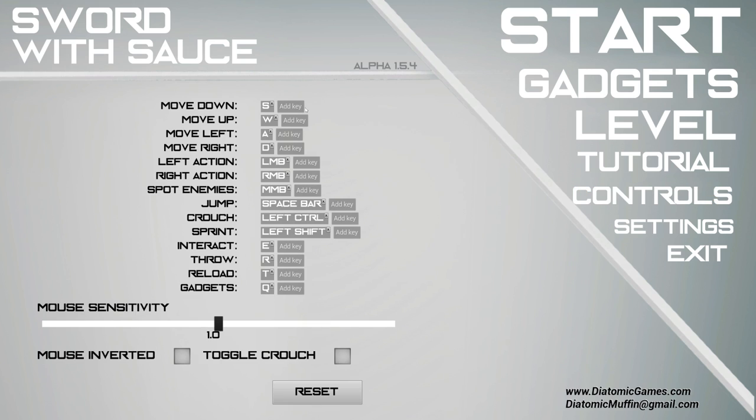Jumping into the controls, we have pretty much as you'd expect, and honestly, looking at the control settings can really tell you a lot about the video game you're playing. Sometimes it's misleading though. This game is a pretty advanced stealth game — you definitely wouldn't pick up on that in here. Regardless, you have a mouse sensitivity slider, invert mouse, and toggle crouch. Not bad, and not much I see missing here.